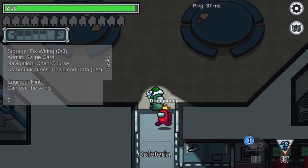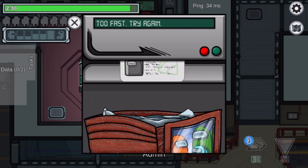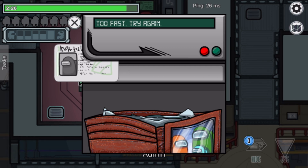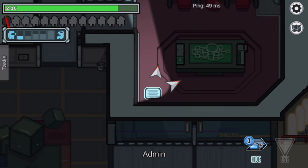Okay, admin first to swipe my card, then I'm probably going to go to storage next. Usually I get it on first try, I don't know why I didn't that time, but the imposter is...